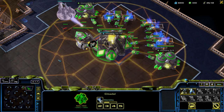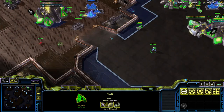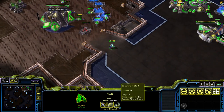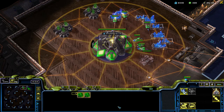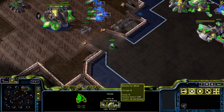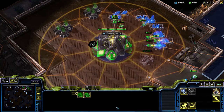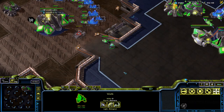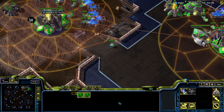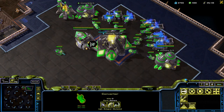The Vault — both Edifice units are 50 minerals each. The Vault has 20 shields and 35 HP; it's light and biological. It does 8 damage per attack with a weapon speed of 1.25. It's a bit like the Marine in a lot of ways — it has one more range than the Marine, I believe. It has a higher damage per shot, though it shoots much slower than the Marine, which makes it slightly better against targets with high armor, like an Ultralisk.